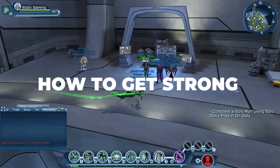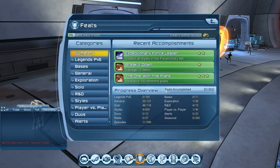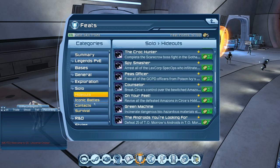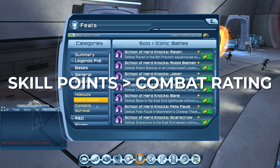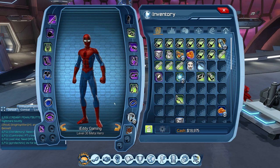Besides gear, a few other things will make your character super strong. First: skill points. Open your feats menu, go through all the feats, read them, and see which you can complete in which instance. If you can't understand a certain feat, just Google it. Even while leveling up you can do a decent number of feats and earn skill points. A good rule to follow: your skill point number should always be higher than your combat rating number.